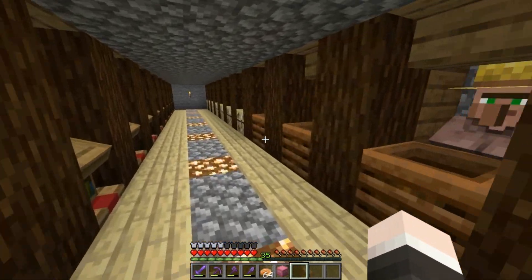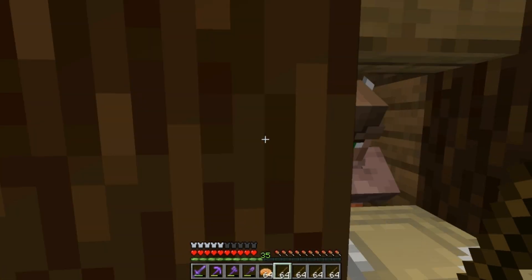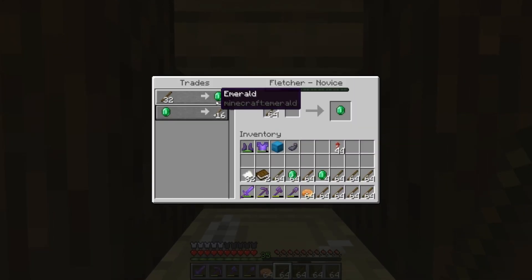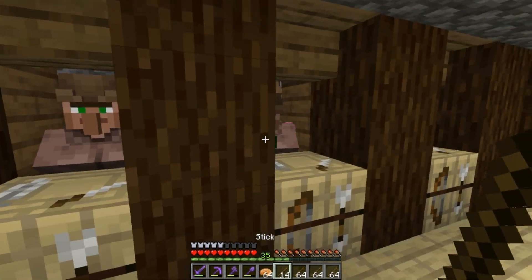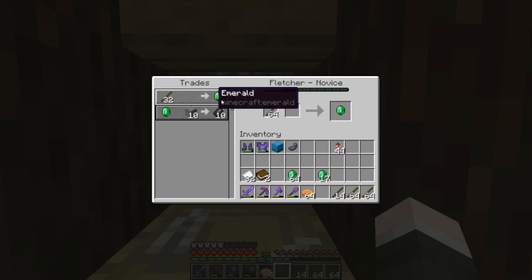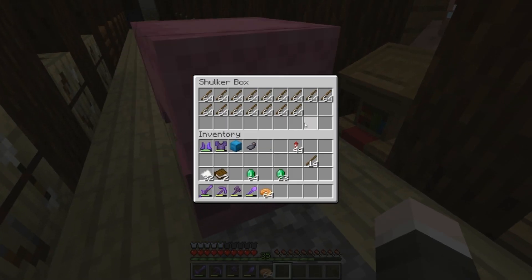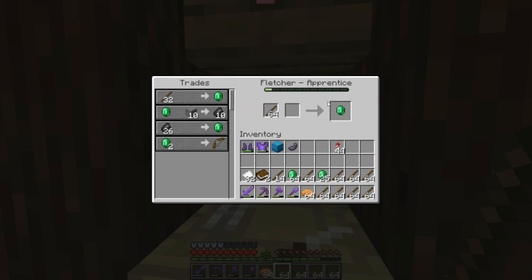Moving on to the cartographers - these wanted sticks which come from our bamboo. The first one doesn't allow any stick trades. If I trade all those in, what does he unlock? Nothing cool. We'll just keep using the stick trade until he no longer wants sticks. There's not much to trade with him anymore yet. This one's offering 32 sticks for an emerald, which is kind of cheap - the one we locked ourselves out of wanted 38. The key is getting the most emeralds for your deals.